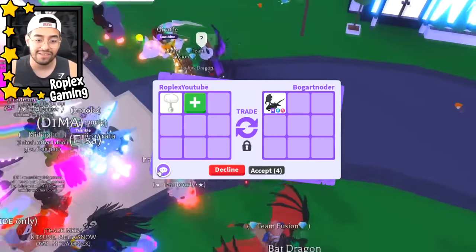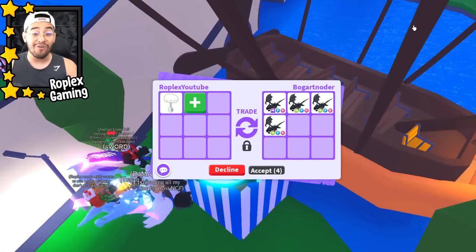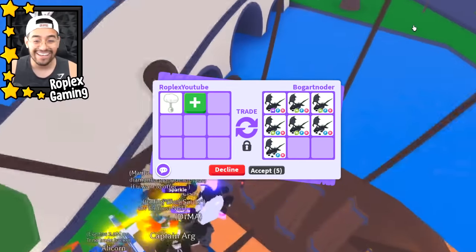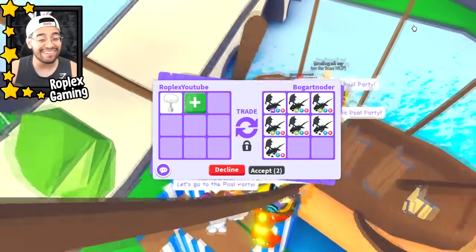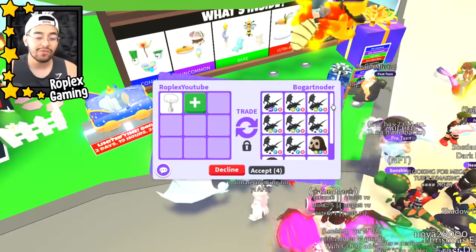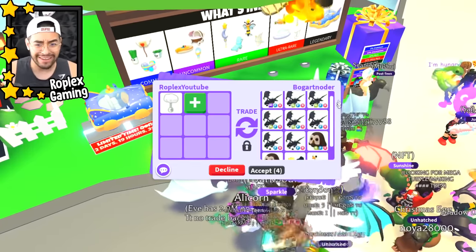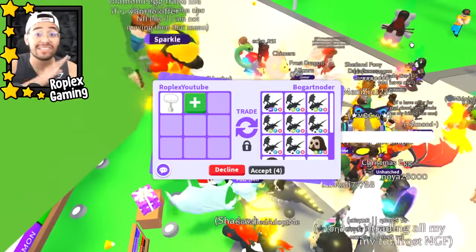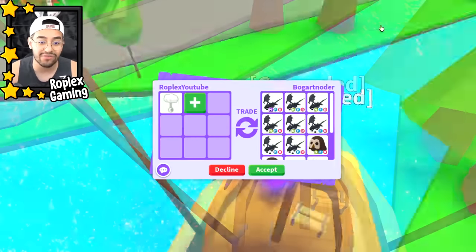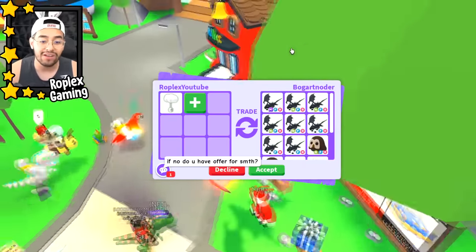Bogart noter is up next. He has a mega shadow dragon — mega shadow dragon, two, three neon shadow dragons, four neon shadow dragons, and a regular shadow dragon. This is probably better than the last offer — he's putting up a lot of shadow dragons. But we paid way more than that so we have to pass. He even added a candy cannon. But we paid three mega shadow dragons, which was a steal — this is worth a lot more.